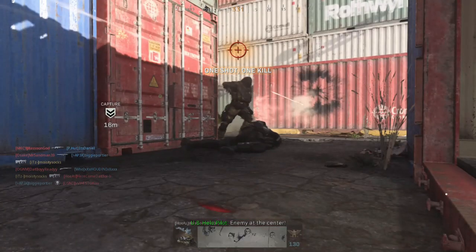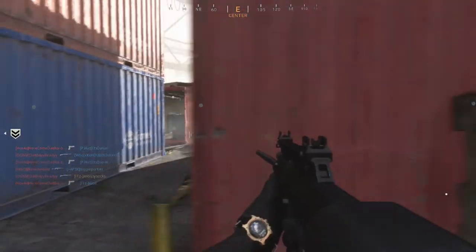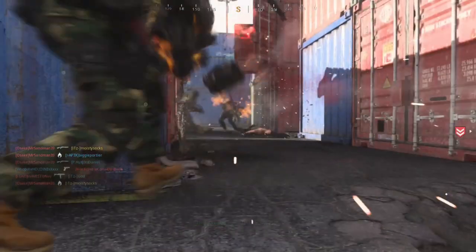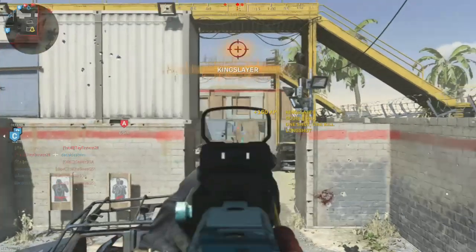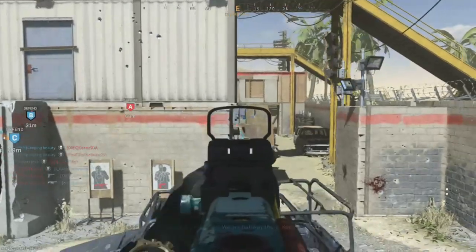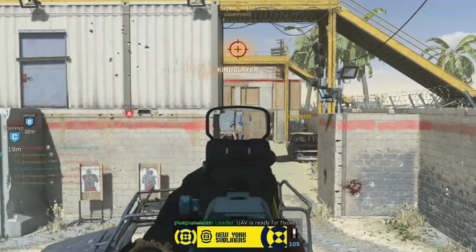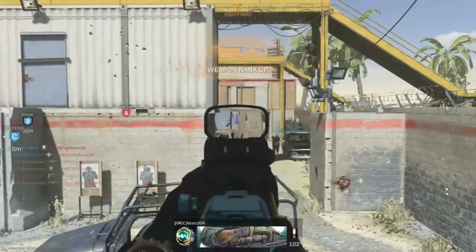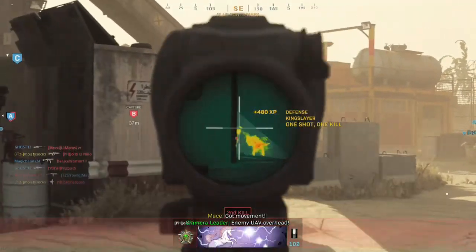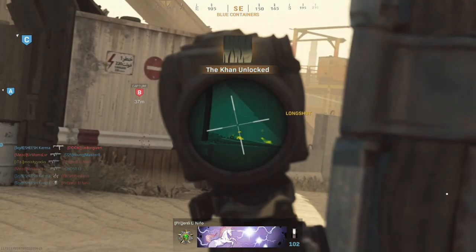Another tip is to go to the right side of Shoot House on the C flag side in Domination. From there, look down toward A — you can pick up a lot of long shots from that position. You can also place a Deployable Cover there to get mounted kills. I'm uploading gameplay so you'll get a visual on this. Only use this spot if you can't get long shots or mounted kills from the middle.